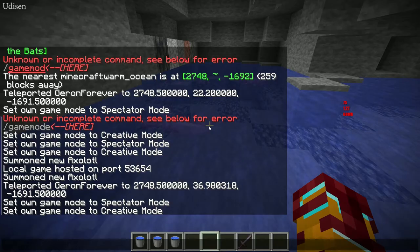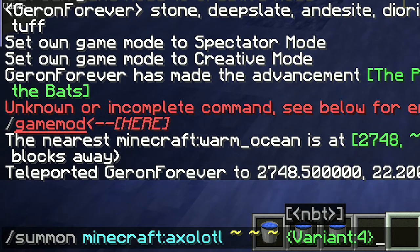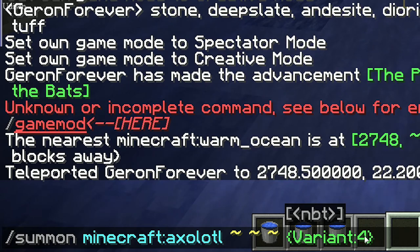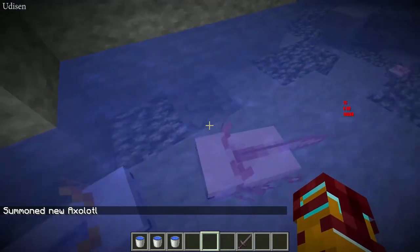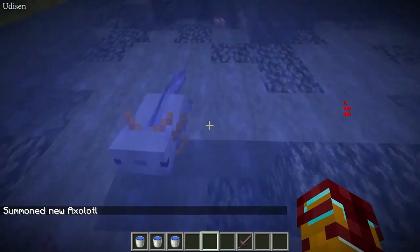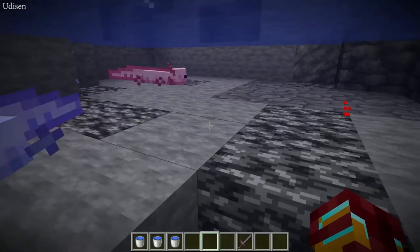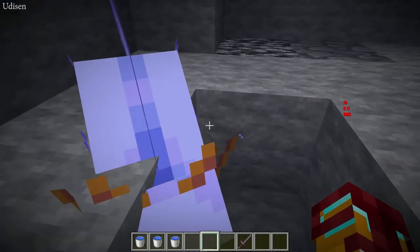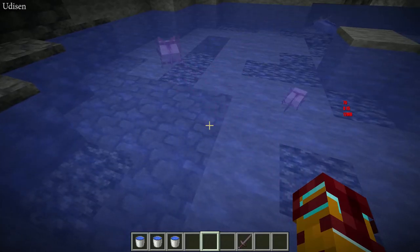Option two: use this command — summon Minecraft axolotl with variant 4 — press Enter, and you summon a blue axolotl right under you. It is a real blue axolotl, so cute! It is an uber epic, super secret mob in the latest version of Minecraft.